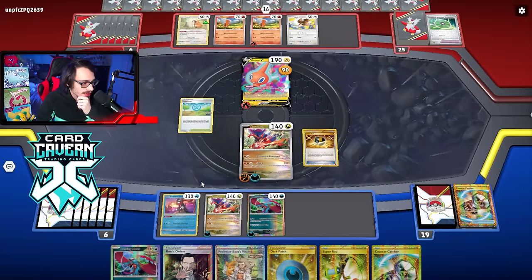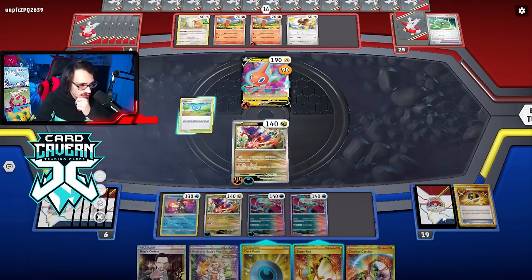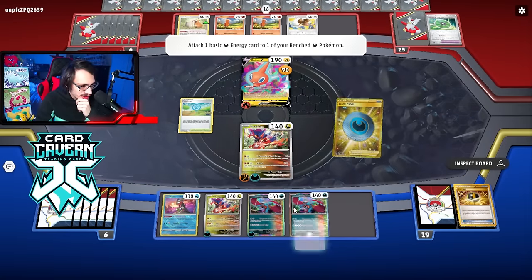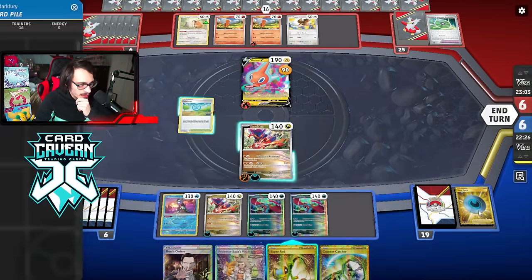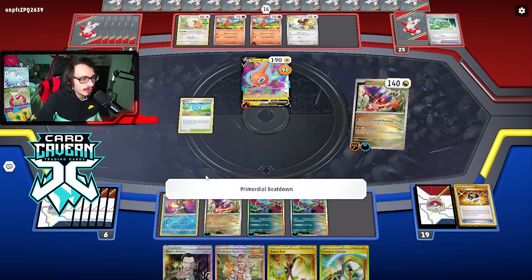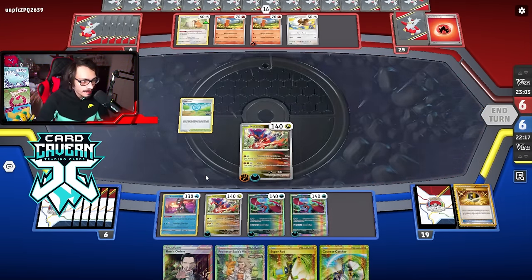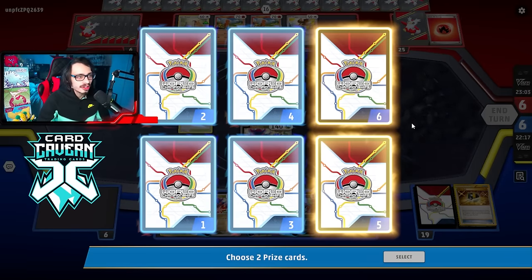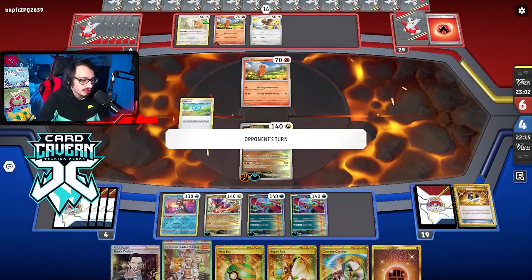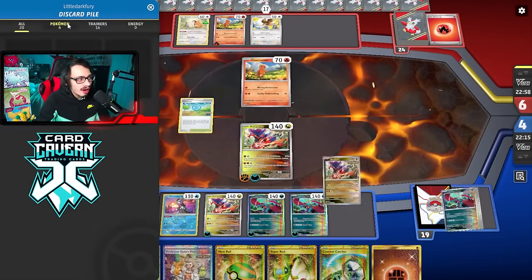They're definitely going to Boss-kill Moon — there's no way they're not. I spread the energy out one-to-one with Dark Patch. I knock out the Rodom for two prizes. They probably couldn't even play Team Evo because their hand was so full of Pokemon evolutions — they basically have their whole deck in hand. I was momentarily scared of Eerie but I don't know what they have in their deck. We get our two prizes.